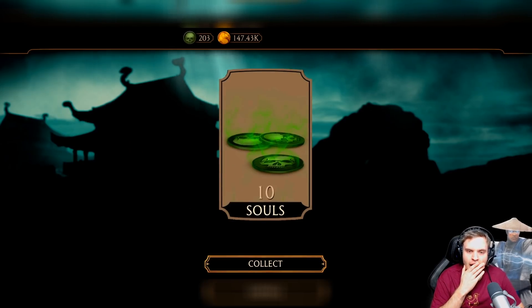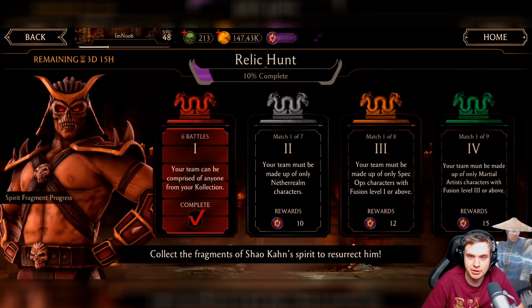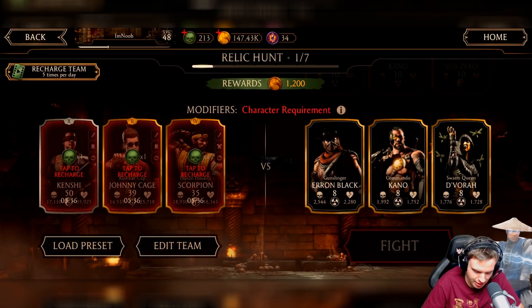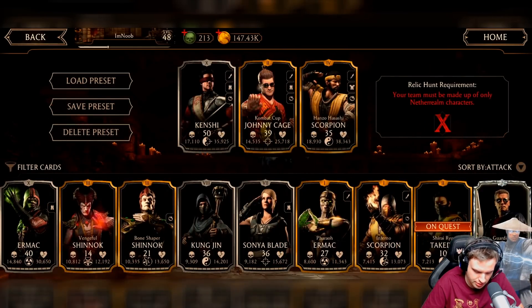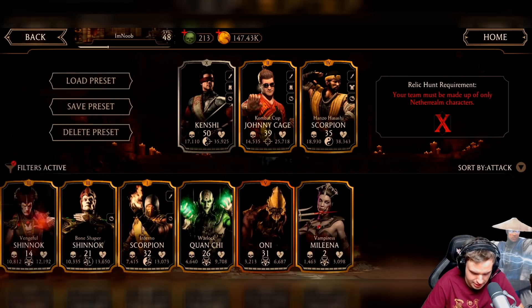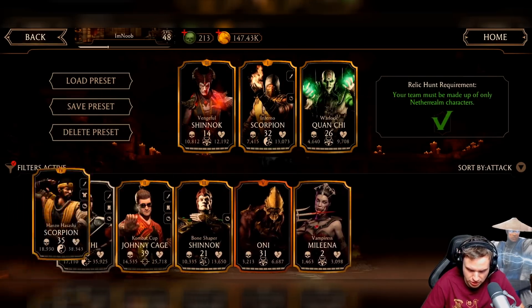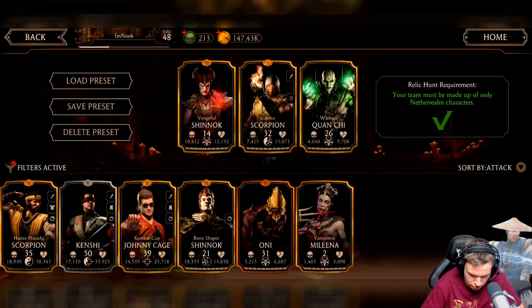Five fragments from Tower 1 — alright, Nether Realm is next. I'm actually going to do so much better in Tower 3, but to get to Tower 3 we need to complete Tower 2, so let's try. Let me build my Nether Realm team. I've got my Vengeful Shinnok, my Bone Shaper Shinnok, and my Infernal Scorpion. I'm definitely going to go with Vengeful Shinnok, Infernal Scorpion, and Quan Chi, because we don't have many other good choices.